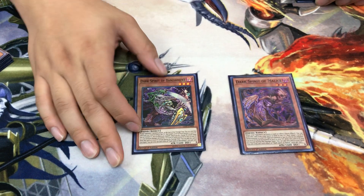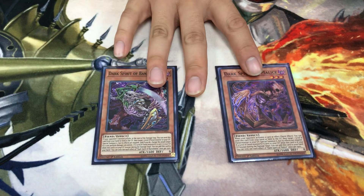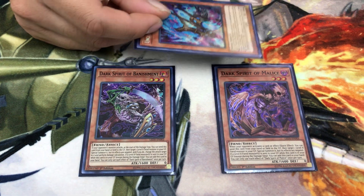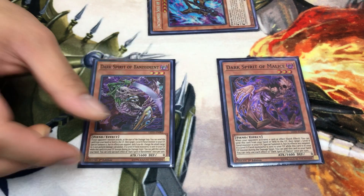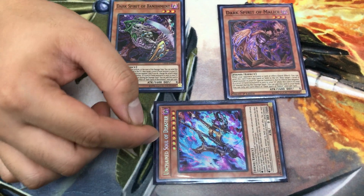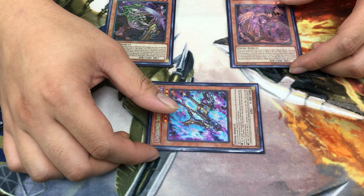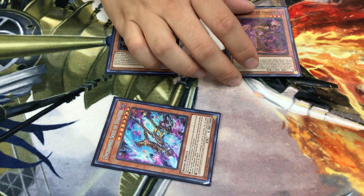Playing one of each dark spirit from the Immortal Destiny booster pack. One triggers when the opponent activates a card or effect; the other triggers when the opponent declares an attack. Both are discarded from hand to special summon one level 8 fiend from the graveyard. The Banishment spirit: at the start of the damage step when an attack is declared, discard it to summon the level 8 fiend, and it proceeds directly to damage calculation with that monster — effects negated. Disaster has 3000 defense, so it serves as a redirected chump blocker that floats when it dies.